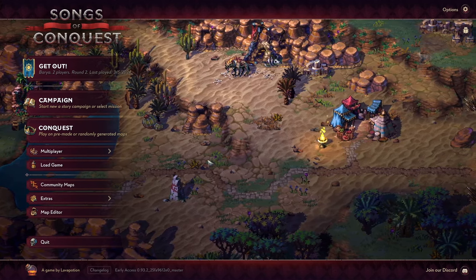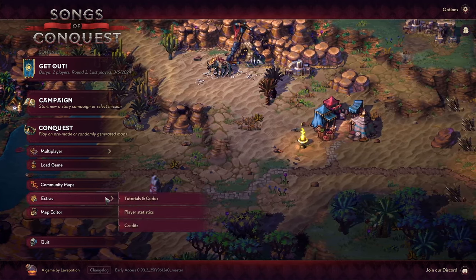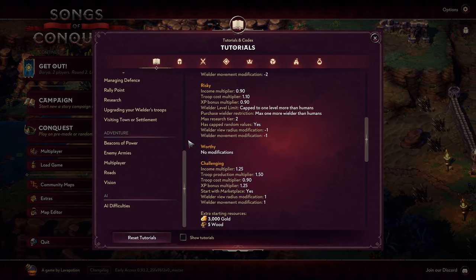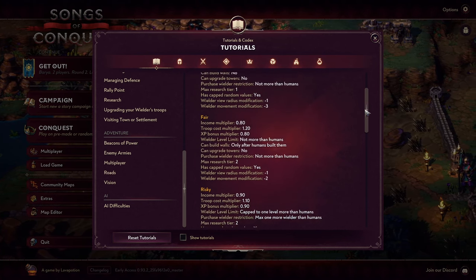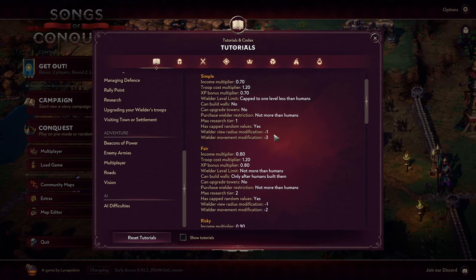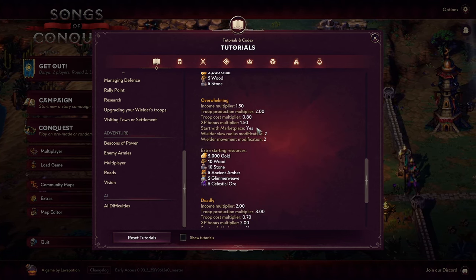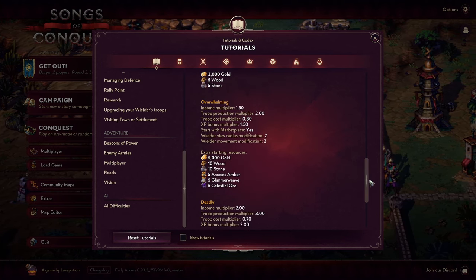Since last time we played, they actually added even more AI difficulties. From the start menu we can go to Extras, Tutorial and Codex, and if we scroll all the way down on the first page we get the AI difficulties. We have the Worthy level, where the AI has the same resources and settings as you. Then we have three Easier levels where they have more expensive troops, get less resources, and move less than you. Going up in difficulty, they gain extra resources, move faster, can see longer in the marketplace, and also gain extra income, troops, ammo and XP — which could make them quite difficult to defeat.